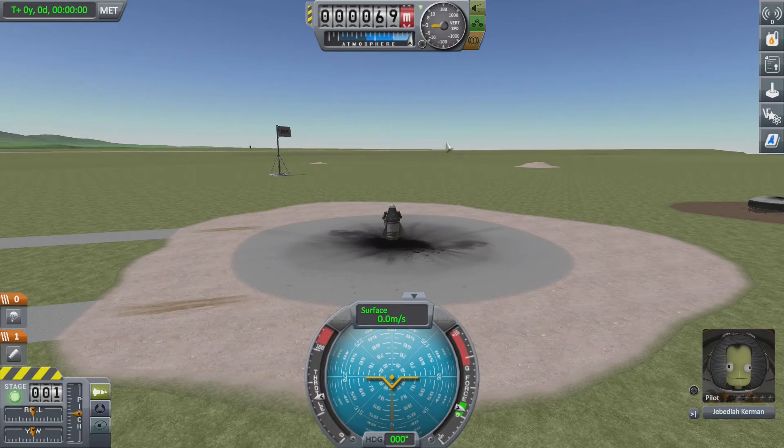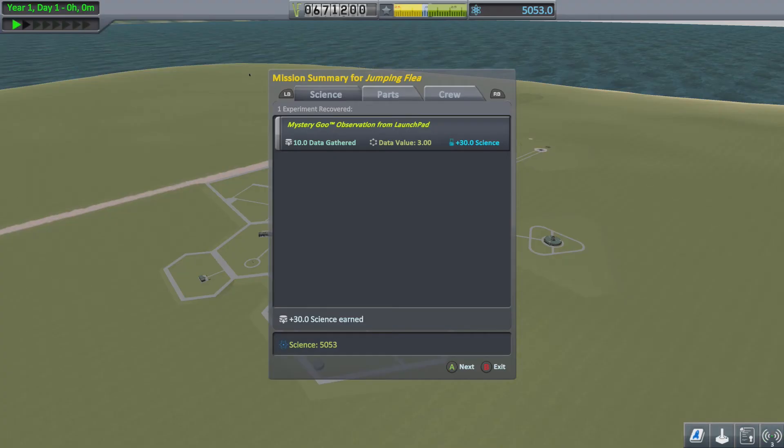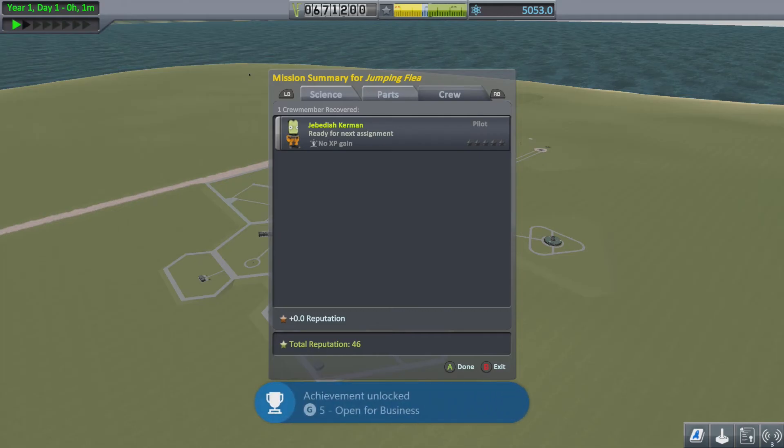You can either keep or transmit the data. I would recommend keeping the report, then simply move the cursor up to the top of the screen and recover the vessel. Doing this will confirm the science you observed during flight and complete the contract.